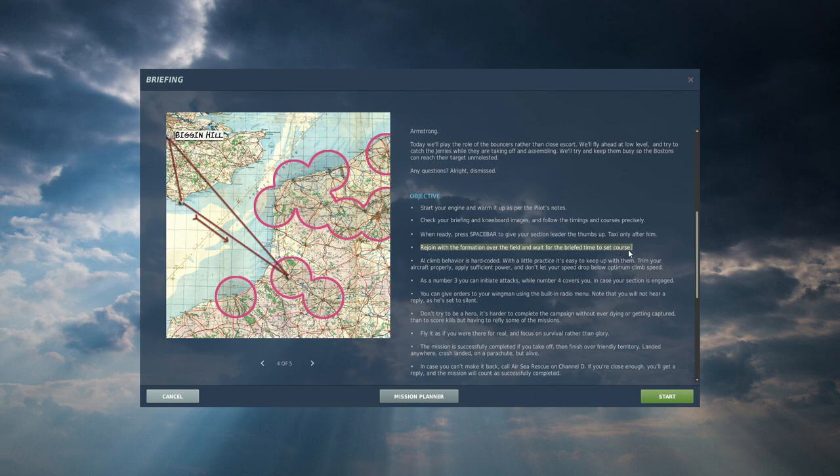The Spitfires take off, circle over the field, rejoin, and at the briefed time set course - complete radio silence. AI climb behavior is hard-coded. With a little practice it's easy to keep up with them: trim your aircraft properly, apply sufficient power, and don't let your speed drop below optimum climb speed. When the campaign's released, I foresee threads being opened about this - users saying it's impossible to keep up with the AI. But it's quite possible if you do everything properly.